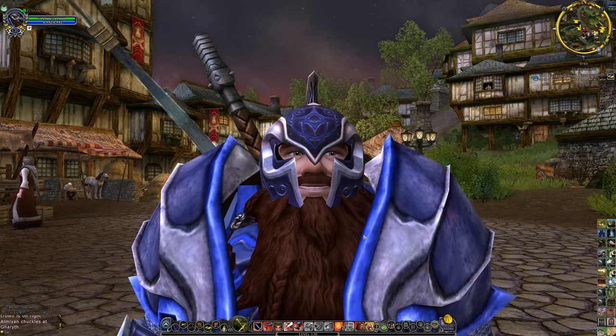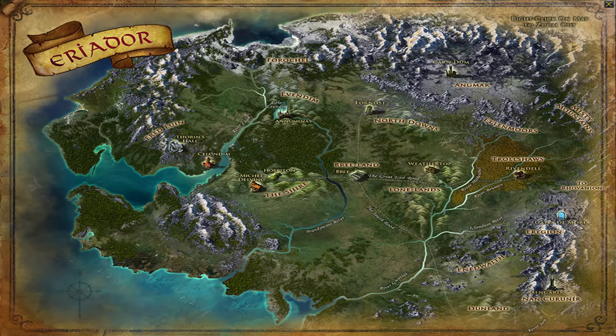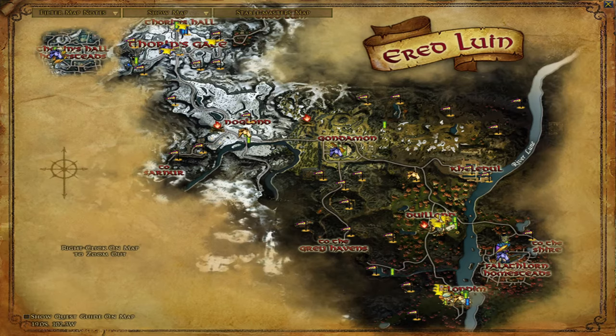We're going to start with where I normally start. If you start as any of the four races, there are four different starting spots. This won't always matter too much because you can choose a different spot. But there's always going to be an introduction for the first level or two where you finish a couple quests inside an instance. Once you're out of that, you're in the real world and can choose where you want to quest. As a dwarf, you'll pop up in Thorin's Hall as your questing area, but you can quest somewhere else.